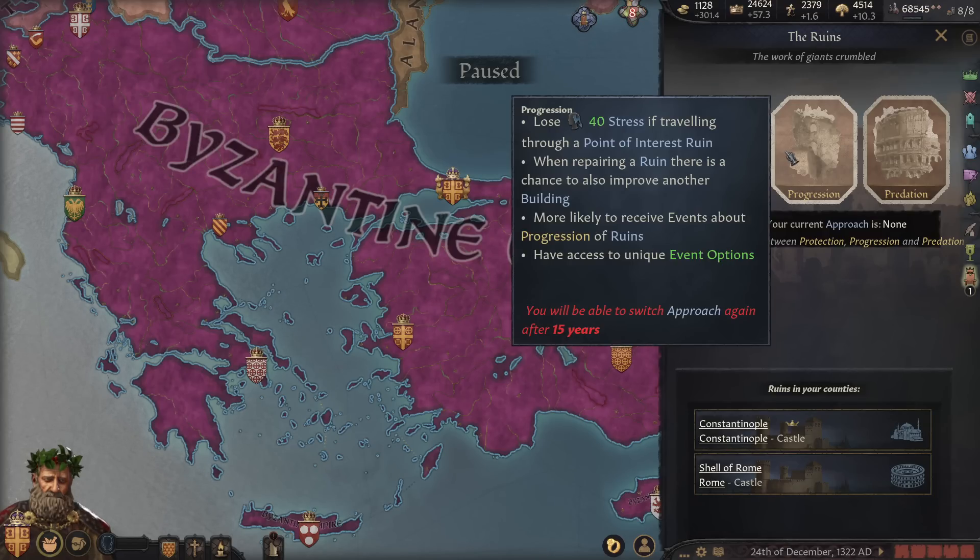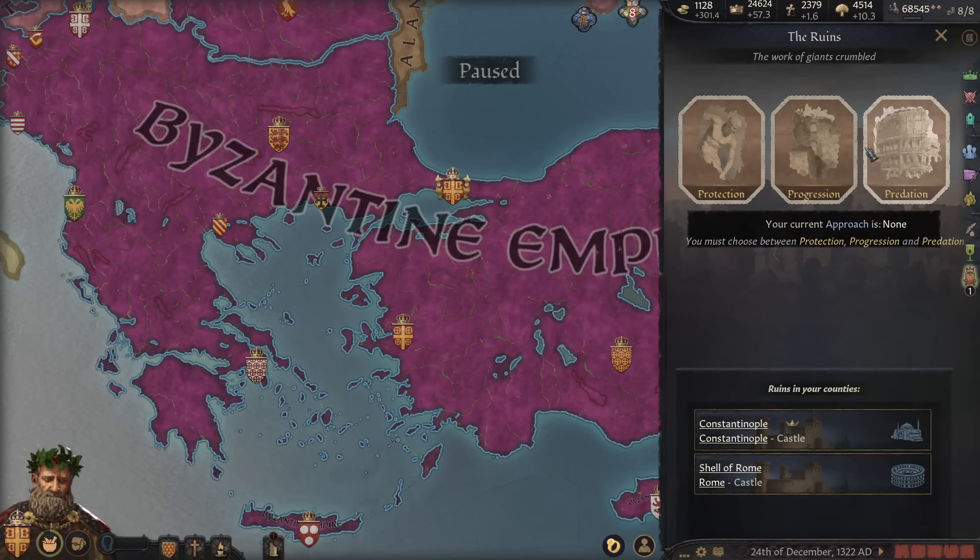Then we've got Progression. We lose 40 stress while traveling to a point-of-interest ruin. While repairing a ruin, there's also a chance to improve another building — that's fun. More likely to receive events about progression of ruins and unique event options. And finally the last one is Predation, which doesn't have a tooltip. You could probably take a guess at what that means. Famously, ruins throughout time were taken apart, the building material repurposed for houses and all sorts of other minor stuff.